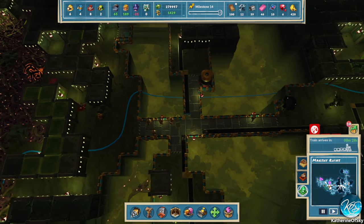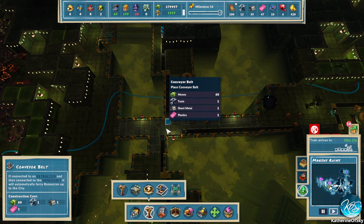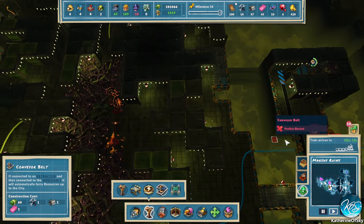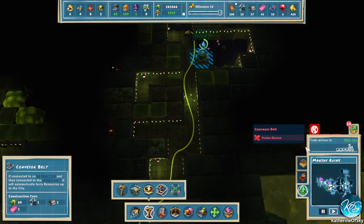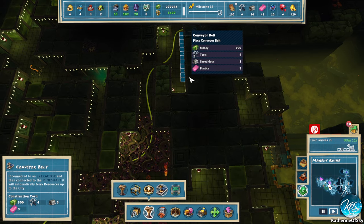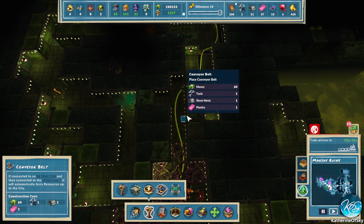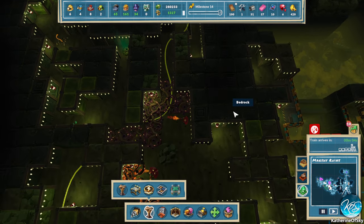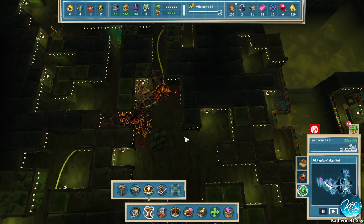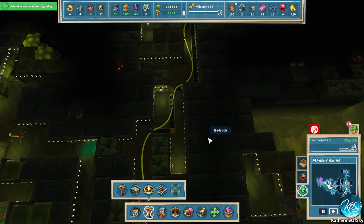It did eat my conveyor belts unfortunately, so let's go and fix those. We have this water coming through here — I need to just go this way. Out of tools. But I think they're able to get ahead of it now, thankfully. Let's just delete all the creep in these areas so it doesn't expand.